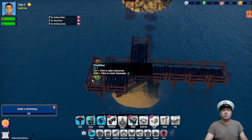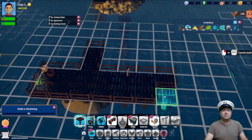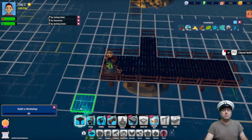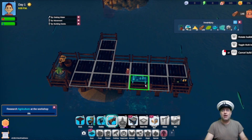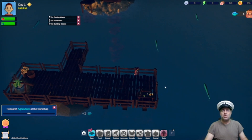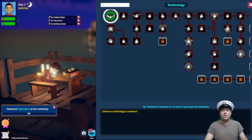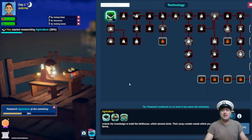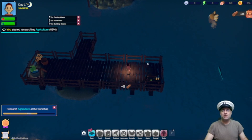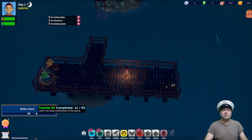Now it says build a workshop. I'm going to think about making my base a little more convenient so I can put my workshop in a good spot. You can move the assets around with the R command — see how I can rotate it — and now I've put the workshop in. Let's go to the workshop. From here you can research things. The first thing it's asking me to research is agriculture, and the cost is two water. The research continues to run even if you're not at the station, so once you queue the research it tells you when it's been done. Now it says build a farm.